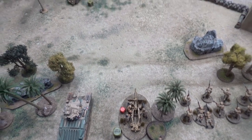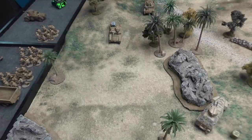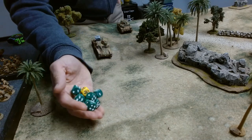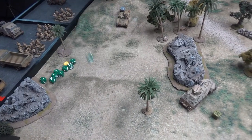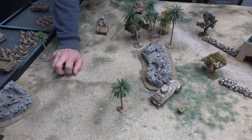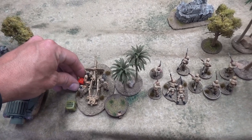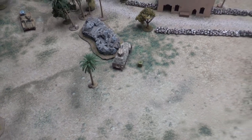He shoots the machine gun at the 25 pounder too. It's a small team now so needing sixes — another hit! I have a gun shield so needing a five to kill. He got another kill — down to one guy. I take a morale test at minus one. I roll a six — he makes it. Next die, the Matilda comes out and takes a shot at the Italian command tank. Moved, long range with the light AT gun, needing a five — that's a miss.